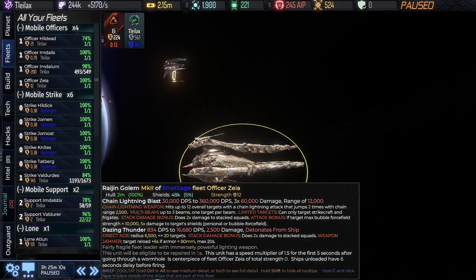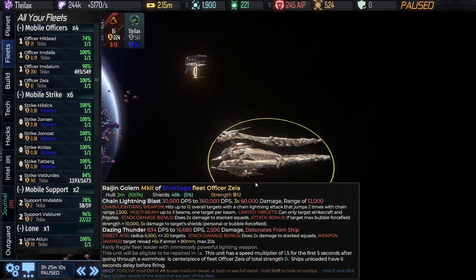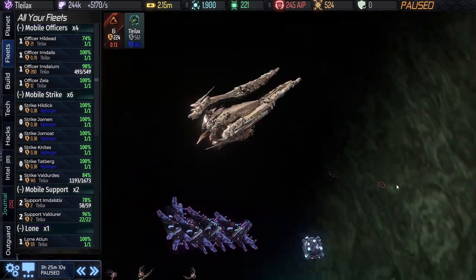This is one of the golems — there are three additional golems. This is the Raijin. Not sure exactly the right pronunciation. I have icons off here so that we can see the models in detail. It has the chain lightning weapon as the main thing. It's not hugely powerful in terms of its hull strength — this is actually a slightly marked up version of it — but it does have a very nice powerful weapon. We're going to see that chain lightning on display in a minute.